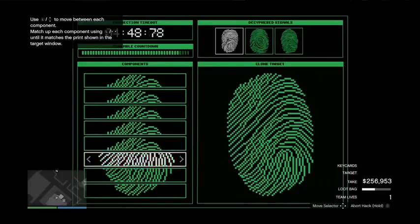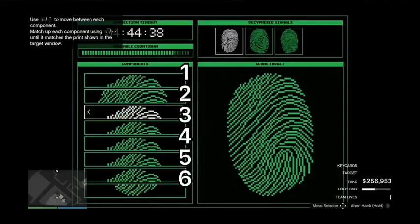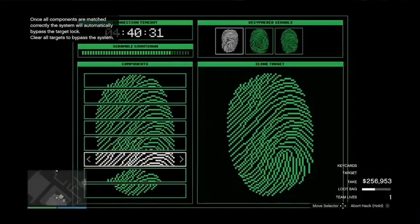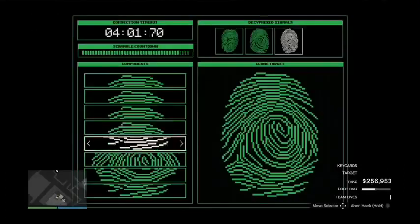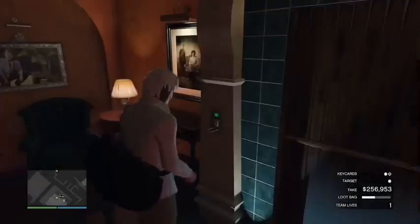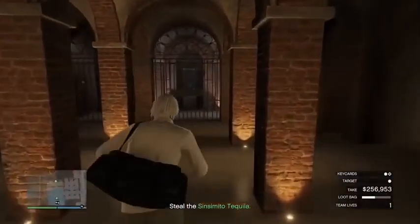For the safe hack, match every single one except the bottom one: match the top one and go over one, then over two, then over three, then over four until it matches — that's exactly how you do this hack. After that's done, head down to the basement and take the primary target. Don't let the plasma cutter overheat — don't push it too hard, just ease it.